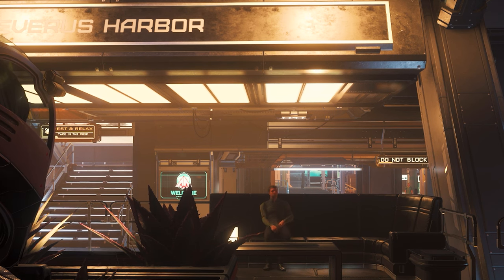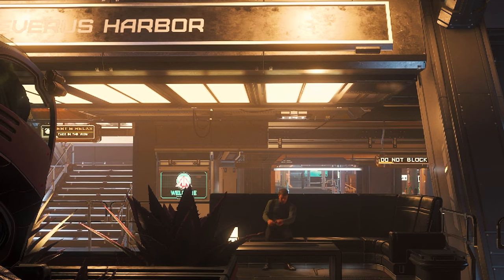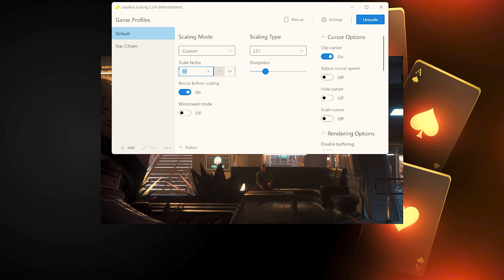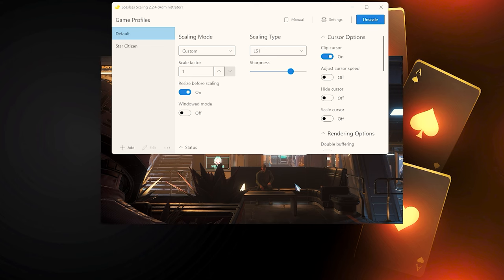In such exceptional cases, Star Citizen is still playable on very weak systems, but any graphic quality is then missing. In such cases, it is worth adapting the hardware or using all the tips presented in the XXL Performance Guide to call up the absolute maximum performance from your system. However, Lossless Scaling also offers the possibility of further improving the native resolution, which costs a few FPS in performance but in return can significantly increase the sharpness and image quality.